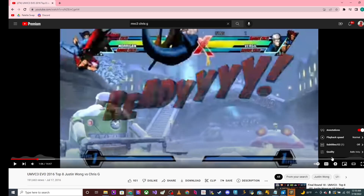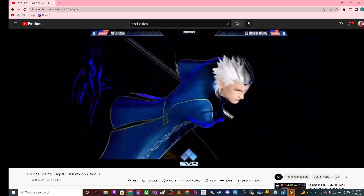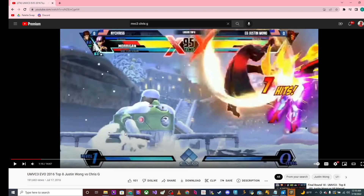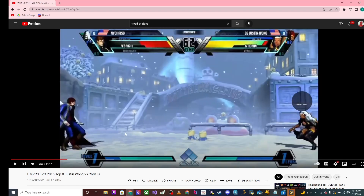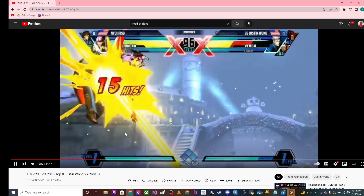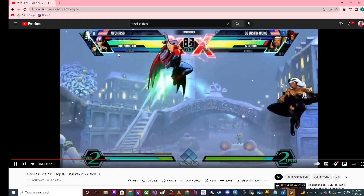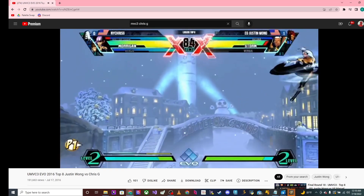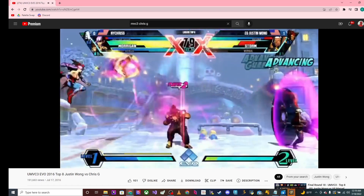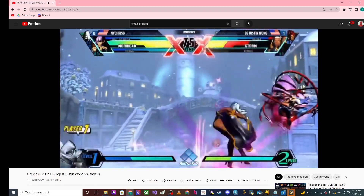This is Chris G versus Justin Wong, and I feel like Chris G does very, very well with Hidden Missiles. Now Hidden Missiles is very susceptible to getting hit, which is why it's somewhat odd for this spot. It is very hard to put out because if you're going against a really good player they're going to blow up the assist. You saw that Dr. Doom took some damage, then gets a good TAC, and then you see Hidden Missiles just keeping them away. It is a very, very good assist for neutral, especially if you're using Morrigan or anyone with a dominant projectile like Magneto or Akuma.